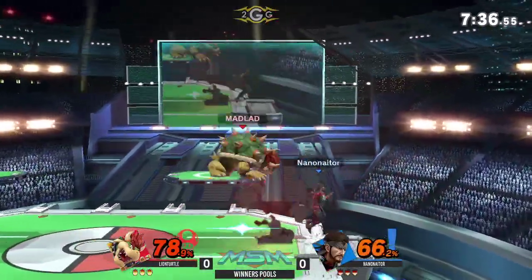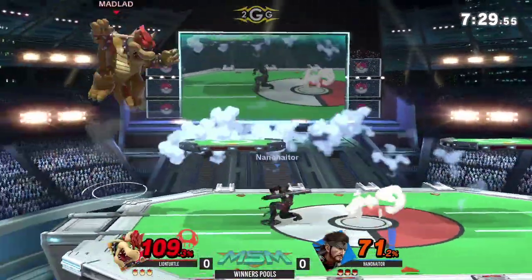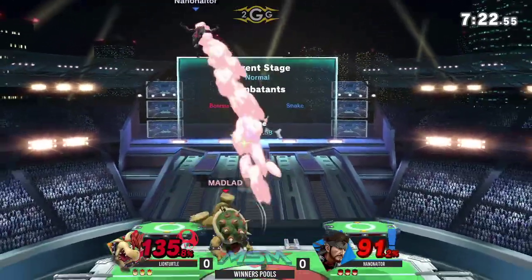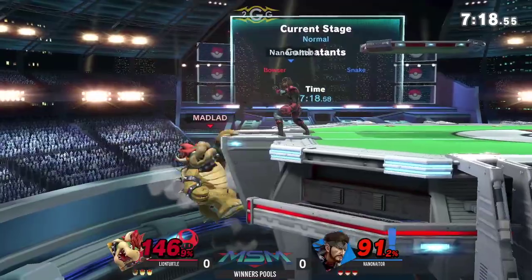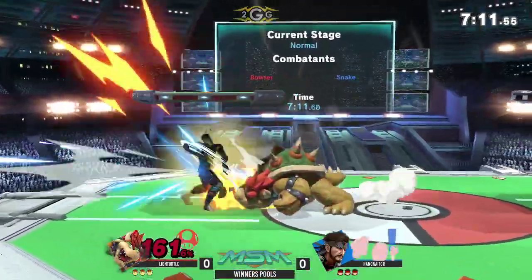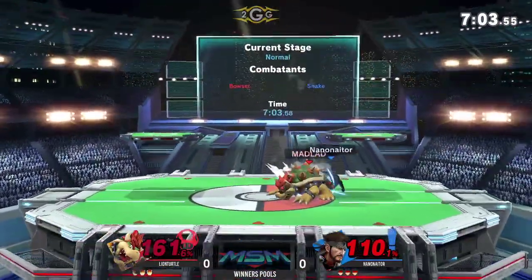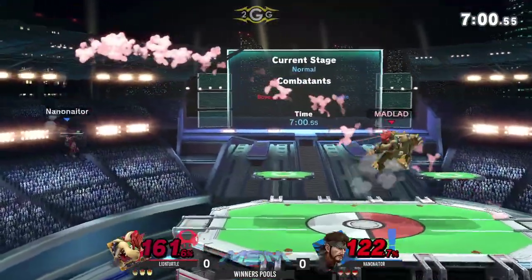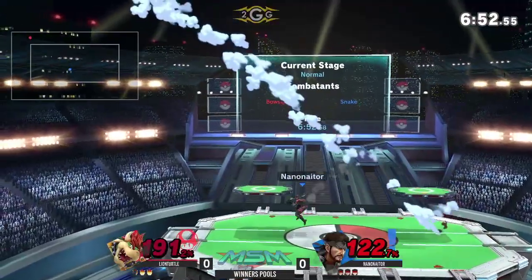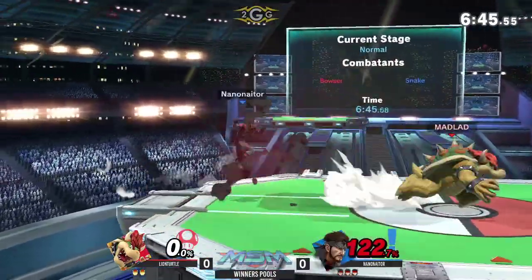It's really important for Lion Turtle to get the lead here if he wants a good shot at taking out Nanonator. There's about 20–30% now separating them. Down air goes right through the Nikita from Snake, he lands with Nair. Bowser will have to be very careful with his recoveries, especially with that threat of the Nikita. Nanonator covering the neutral getup with Dair — a very interesting choice. He could have gone for a harder read there and taken the stock. Up B out of shield, very good option. Dash attack sends Lion Turtle offstage again; tries to air dodge past the Nikita, and the Nikita comes around to close out that first stock.